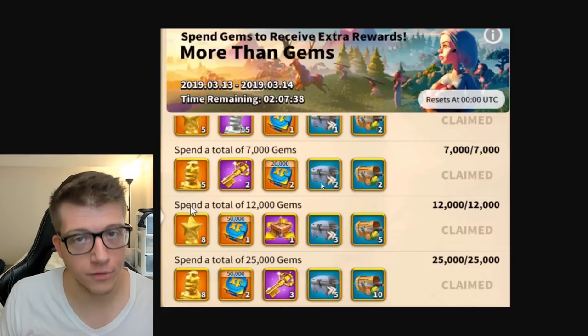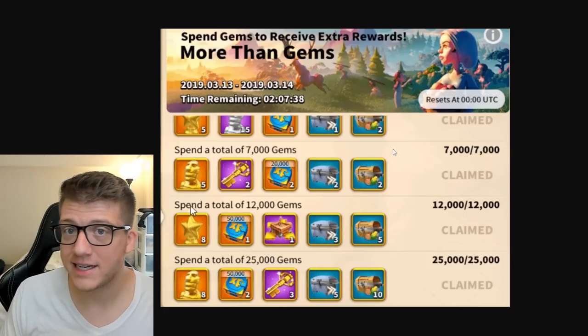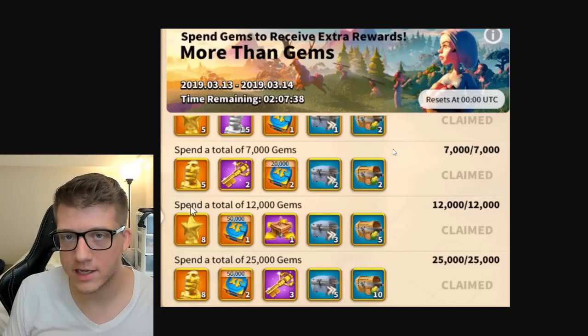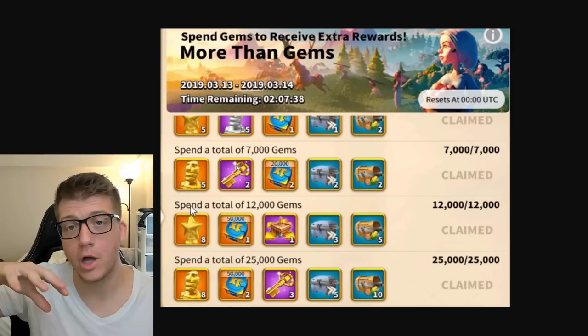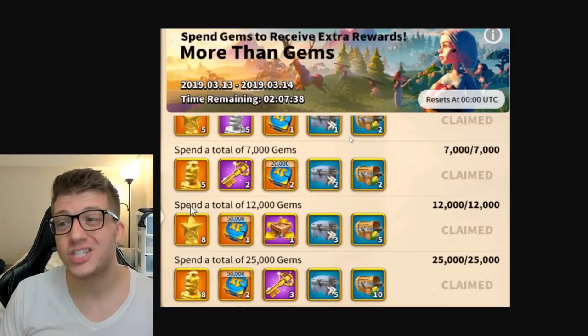If you need to purchase things like master blueprints to reach level 25, this is the time to buy them — they cost 2,000 gems each and you get free items for spending here rather than any other point in the game. This is also the event where you want to spend heavily on your VIP.